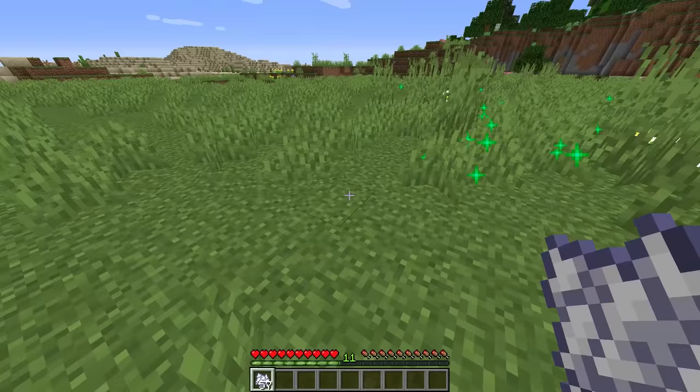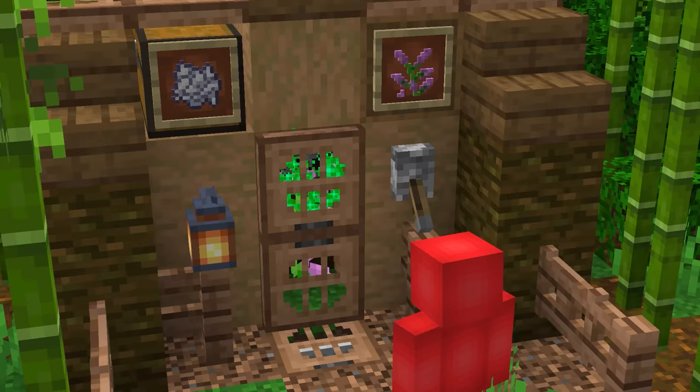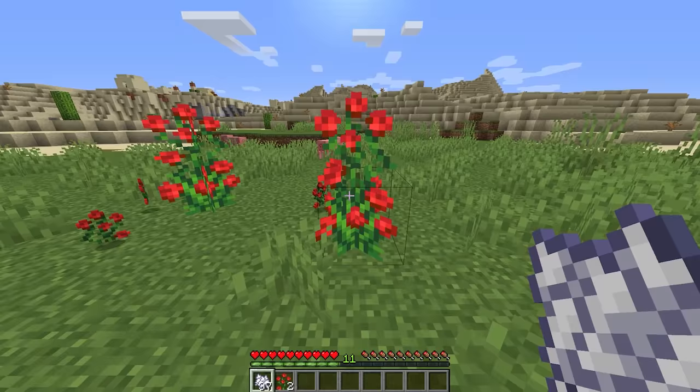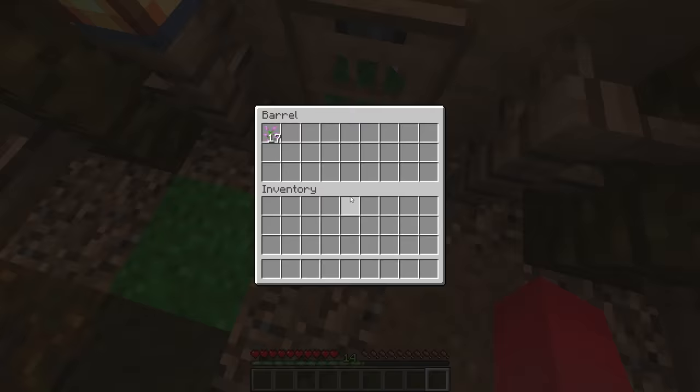Number two: if you've ever used bone meal on grass, you already know that it's pretty efficient at getting you roses, tulips, and the like. But its true flower power doesn't just stop there. If you plonk down a too-tall flower and you want a duplicate, all you gotta do is bone meal that one too-tall flower. Just like that, another one pops off and you've got probably the easiest farm in the game.